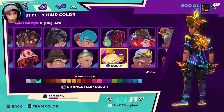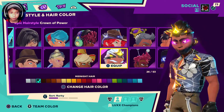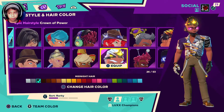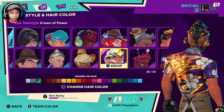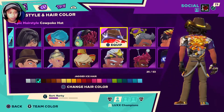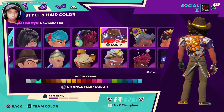Over here you have this hairstyle — you could unlock this in the winter event but no longer. We have the crown of power, which you could only unlock in the superheroes event. I unlocked it in Season 2. I don't know if they'll bring back the superhero event shop or if it's a one-time thing, but I used to wear this hairstyle a ton. Now we have the cow poe cat — it's like a cowboy or cowgirl hat and it's just really cool.